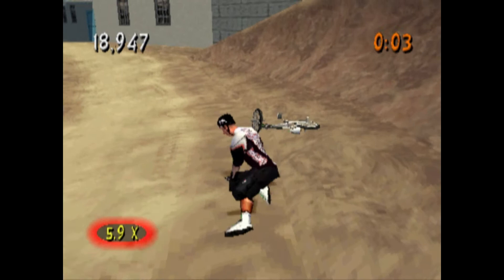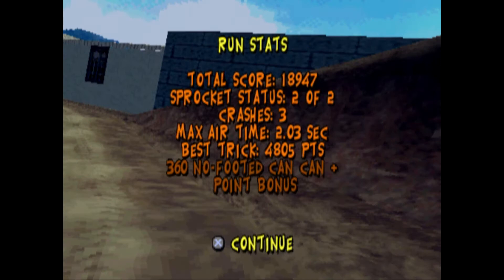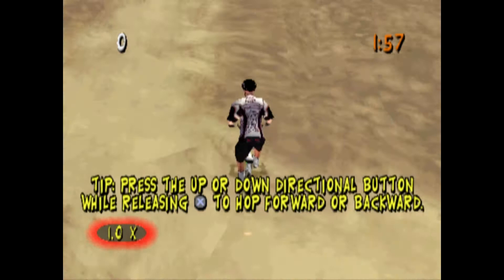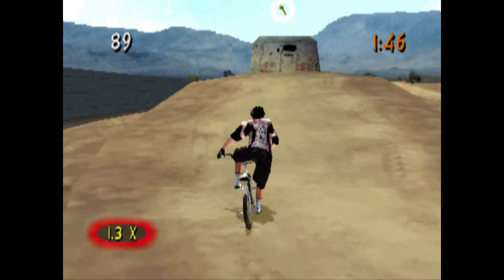As you ride around, as you use more of the level and do tricks, that multiplier in the bottom left starts to increase, which multiplies the points you get off every trick you do. So your tricking scores start compounding. At the start of a run you do a trick and get maybe hundreds of points, but by the end of a run, if you have a five, six, or seven times multiplier, you can be getting thousands of points from the same trick.